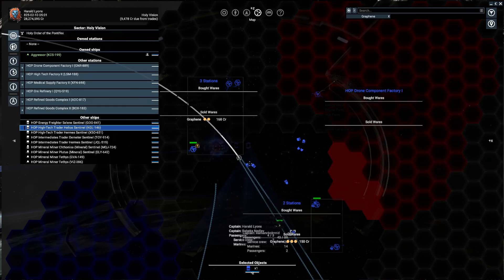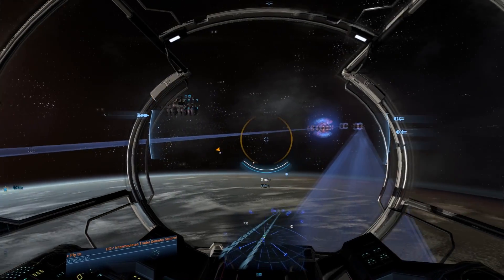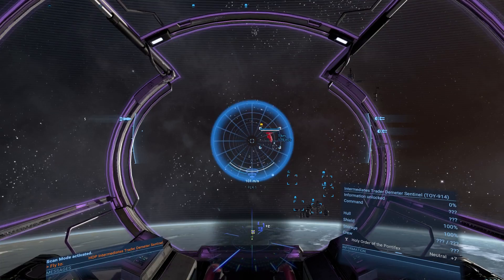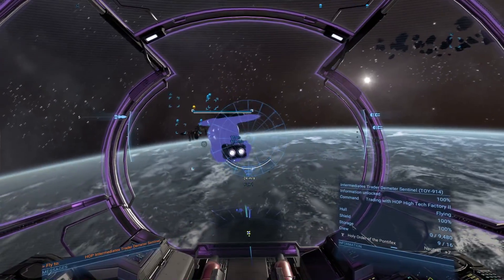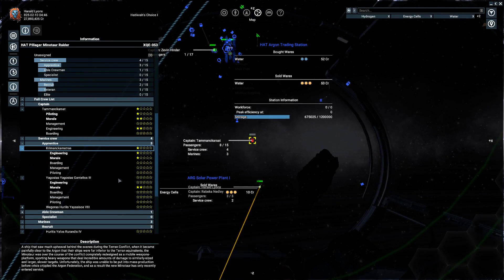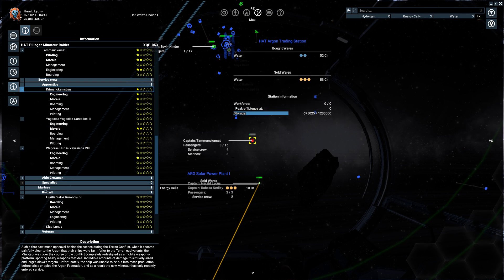The first thing I do is look for ships with the HOP tag. Once I identify a suitable ship — such as a fighter or transporter — the first step is to get within 1km. I then activate my scan mode and inspect it to take a look at the crew. Once you scan a ship, you can even take a look at the stats of each crewman, easily determining skills such as piloting, engineering, or morale.